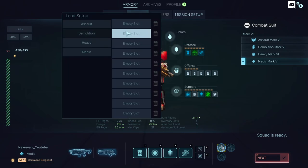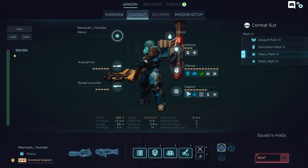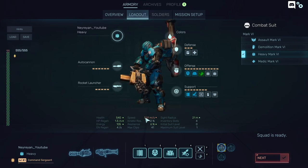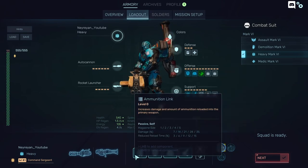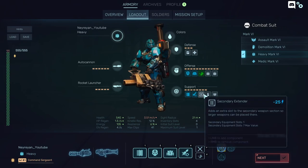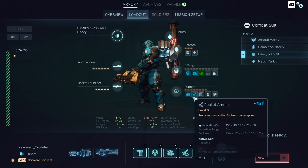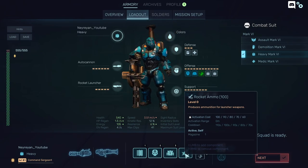Let me explain why I like to play like this. I have the ammunition link, which at level 1 doubles the ammunition in your gun — definitely what you need in the beginning. I take one level of rocket ammo, battle drone, and ammunition link. I also have the secondary extender to equip the rocket launcher, and rocket ammo to produce more rockets.